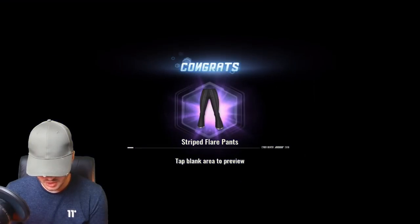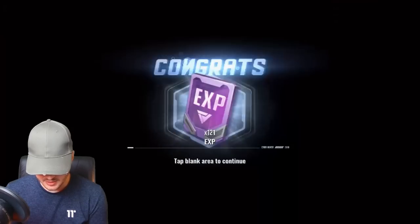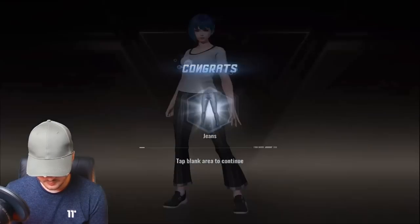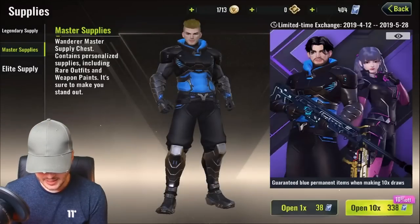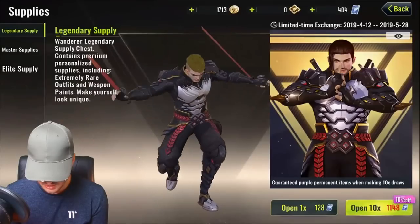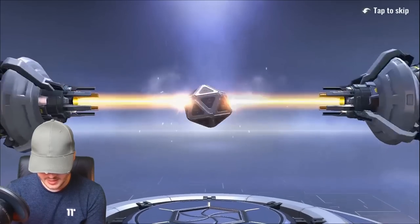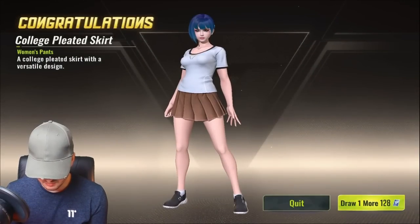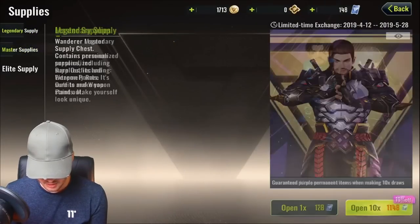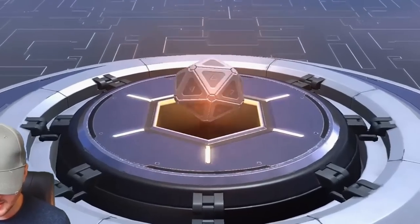On the second pack we got a short-sleeved shirt and some striped flare pants — that's actually one of the rare ones, so that's pretty cool. We're getting a lot of lady stuff. I'm going to go ahead and buy a couple of legendary ones just to see. I'm only going to be able to open one at a time. We haven't won anything major from the first one. Oh, we've got a new skirt for the lady. We've got 148 diamonds left, so let's just buy one more legendary one.